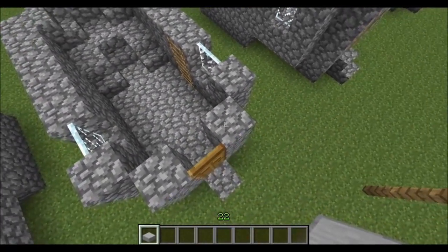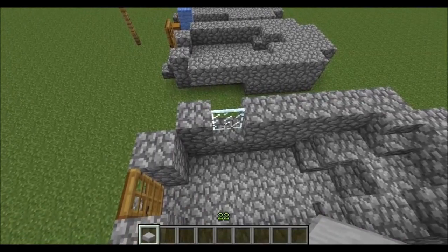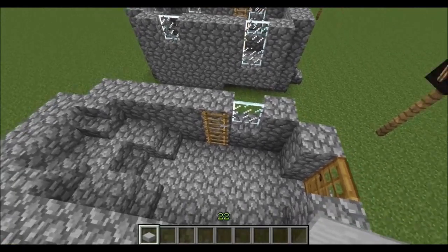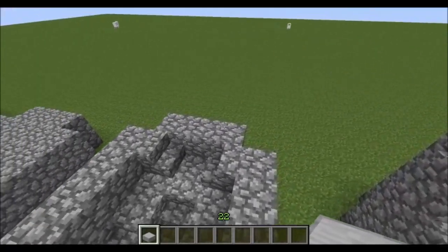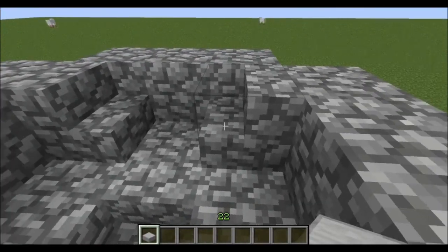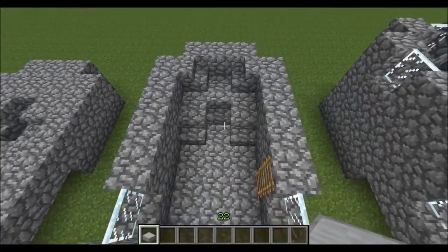So what we want to do now is carry on the wall up next to the door here. And we're also going to want to pop in a window on each side, just one block in. It works out your ladder is right next to the window, so that's a good hint if you're doing it right. And we want to build these walls up an extra block all the way around. Down here where we had the stairs on the last layer, we've also got another set of stairs on each side facing inwards.